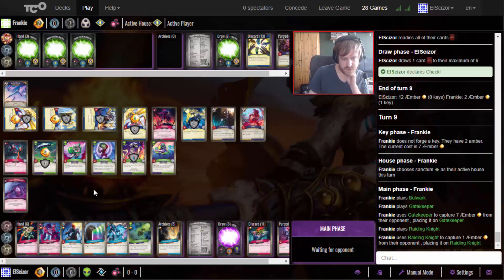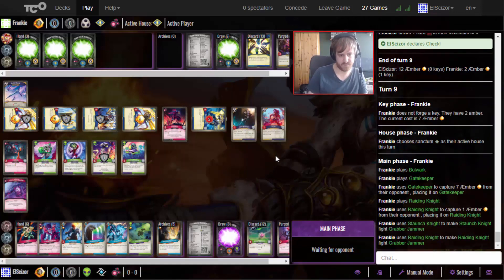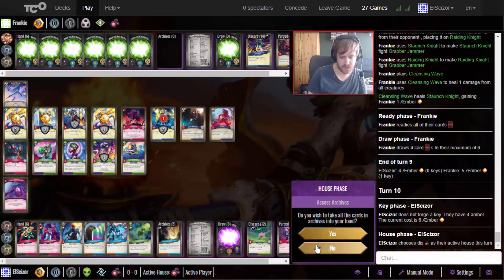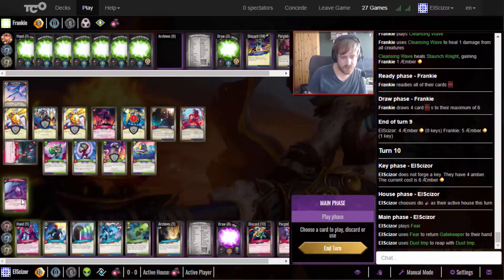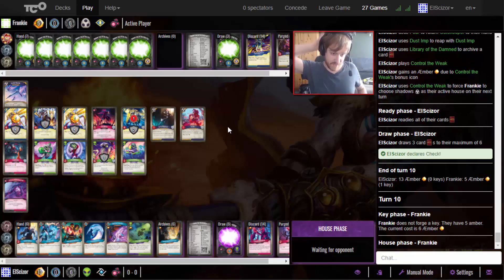Gonna bounce this and forbid him something, then Sanctum - mostly force him to play Shadows. What I could worry about is if he has an Arise. Let's force Shadows - I think it makes the most sense. Fight the Grabber Jammer to get the amber back, Cleansing Wave for some amber. Not a check though, so we definitely go with this. Bounce to get our own amber, archive the Dimension Door, then force him to play Shadows so he doesn't get to play the Gatekeeper again. And there's our Library Access!